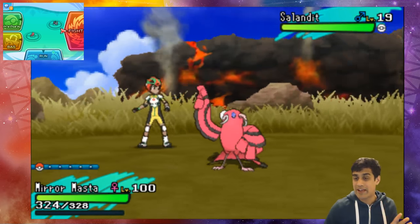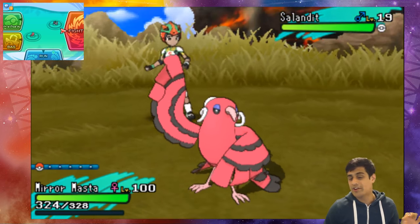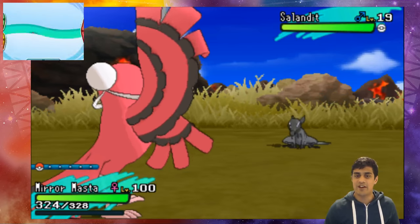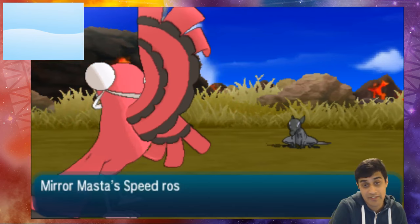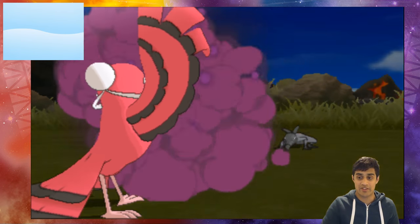We are right now in an encounter with Salandit and we have our mirror master Oricorio ready to go. So let's see what happens. I'm gonna do an Agility first because I'm faster than Salandit and I don't want to KO it, or have a failed Z Mirror Move — the Mirror Move has to go after the Pokémon attacks. So there we go.